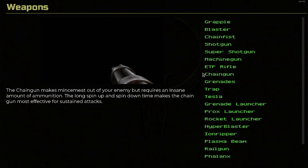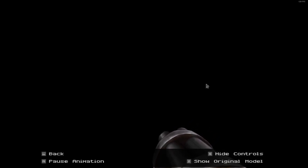The chain gun. The chain gun makes mincemeat out of your enemy but requires an insane amount of ammunition. The long spin-up and spin-down time makes the chain gun most effective for sustained attacks. If you remember in part two I said I like the original chain gun model better — that's still the case. I just felt like it showed more of the gun and was a little bit more detailed. Here's the original — a lot more angular. It's a lot rounder in the remaster.